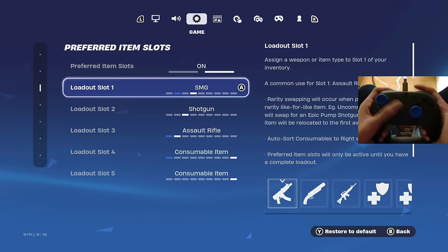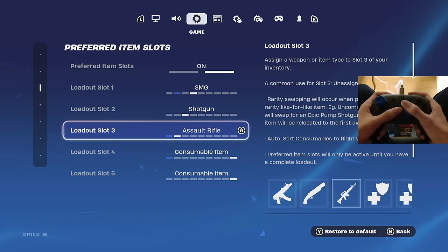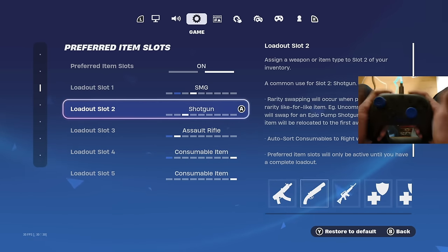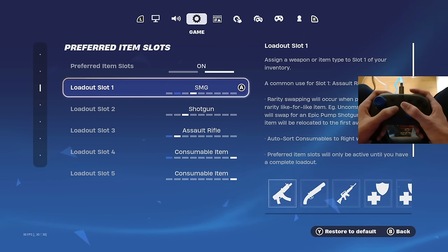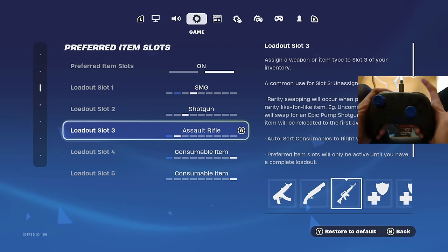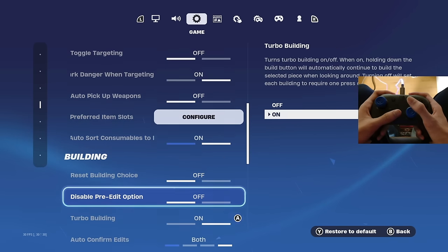Let me show you guys my preferred item slots. This tab is basically personal preference, but I'll show you what I have. I have my SMG in the first slot, then shotgun and AR, then a mini or med kit. This way, after shooting my shotgun I can instantly go to my SMG or AR — I feel like this is the most comfortable.